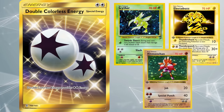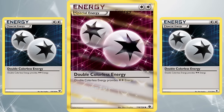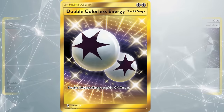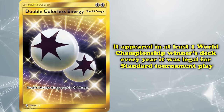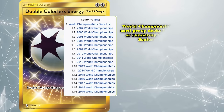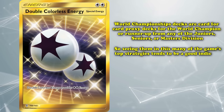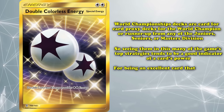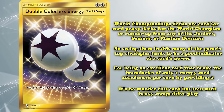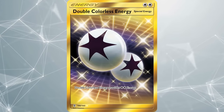The Base Set era wasn't the only time this card was printed, as DCE saw reprints in HeartGold and SoulSilver, Next Destinies, XY Base Set, Phantom Forces, Fates Collide, Evolutions, Sun and Moon Base Set, and Guardians Rising — seeing play in every format it appeared. In fact, DCE appeared in at least one World Championship winner's deck every year it was legal for standard play from 2010 to 2018. For being an excellent card that broke the boundary of one energy attachment per turn by providing two, it's no wonder this card found its way into nine years' worth of World Championship decks, making it the strongest special energy attachment option in the game.